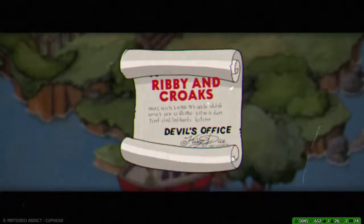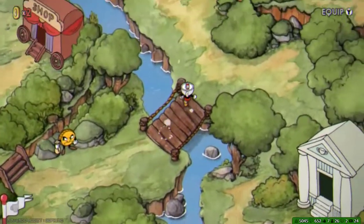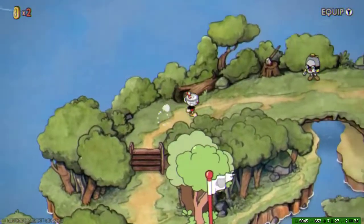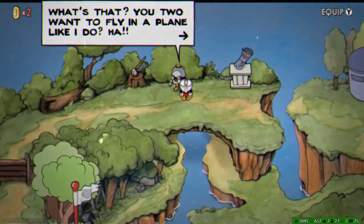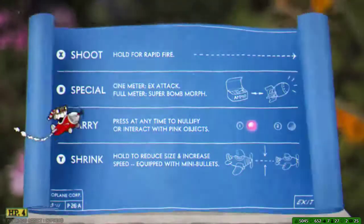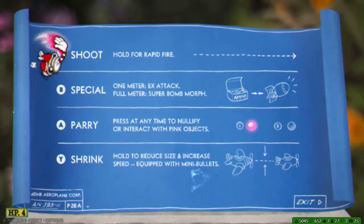Ruby and crooks. I can go up or this way — goes around. What's that? You two want to fly in a plane like I do? You're not sitting in the cockpit — not in any cockpit — until you study those blueprints. Okay, plane. Oh yeah, cuz I know this. Stuff I've seen of it is more like bullet hell style. Hold for rapid fire.